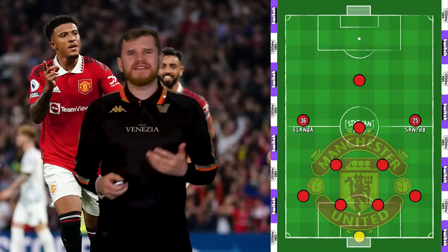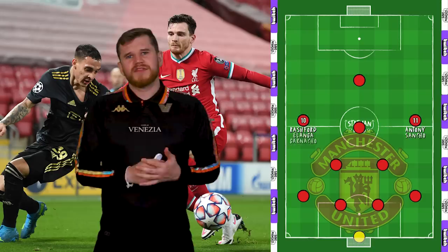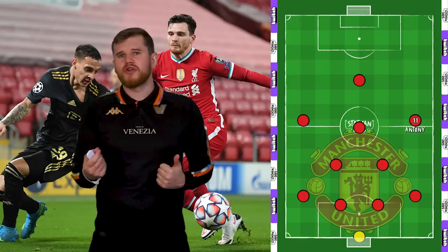Now with Elanga, Sancho, Rashford and Anthony to choose from, as well as 18-year-old Garnacho, Ten Hag has quality options to choose the best tools for the job. The Brazilian flair and aggression that Anthony plays with should be well suited to the Premier League. Like with all new young signings, expect him to need time to adapt. But his all-round play — his passing, positional awareness, his ability 1v1, not to mention his aggression and tenacity — will be apparent from his first appearance.